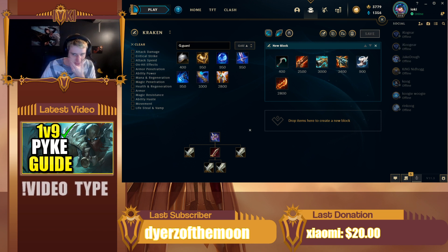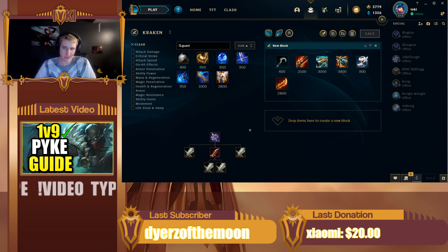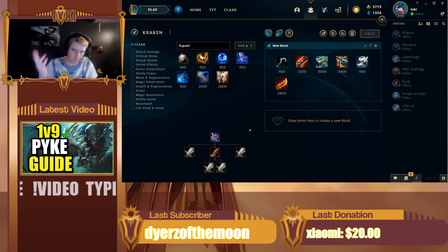Next up is Kraken Slayer — this is the hottest build at the moment. But I think this build is actually too expensive for support, because it really only comes online when you get your Rageblade, which is your second item. This is the most popular build for Senna ADC at the moment and it's really good in that role, because ADCs get their second item before mid-game, which you typically won't do as support. So while it is a great build and super fun when you get to pop off with it, I think it's more of an ADC Senna build — it's just a little too expensive for support, unfortunately. But build it if you want; it's still a good build.